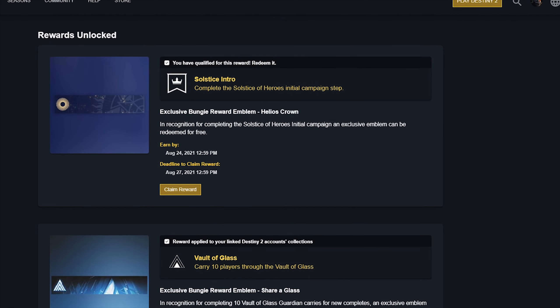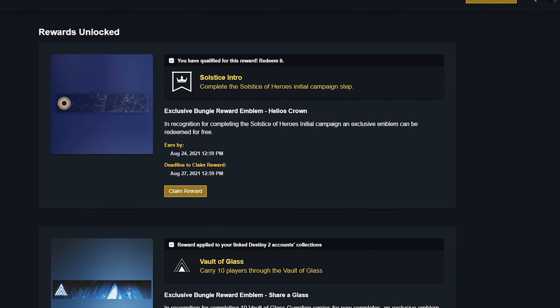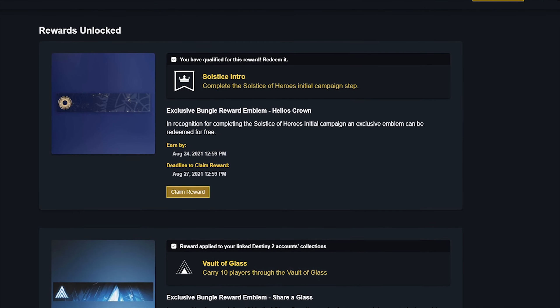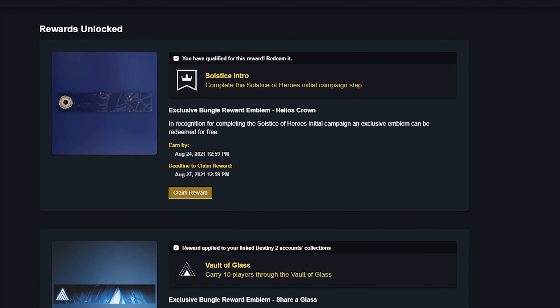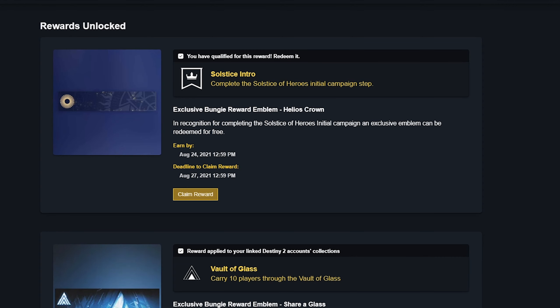Now, like all the emblems that you normally claim from here, there is a prerequisite. You're going to have to complete the Solstice of Heroes initial campaign step, which is the one that Eva Levante gives to you when you talk to her. If you already completed that and got the Compass Rose, then you should be able to claim this emblem.